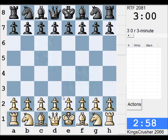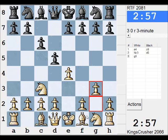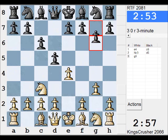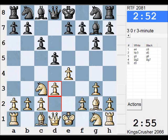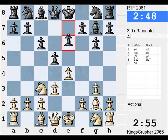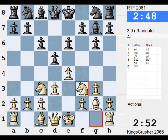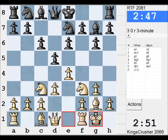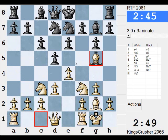Okay RTF, let's play e4 for a change, d3, f4, Nf3. Should I just keep it solid, more solid for a moment? Maybe overprotect e5. We'll try and get the dark square bishops off.